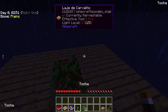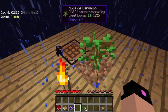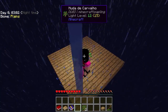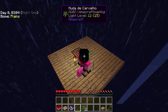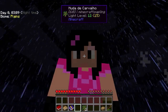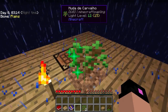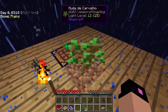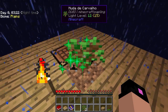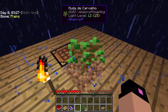Para nascer uma planta, precisamos de luz. E aqui tem um negócio que a gente tem que fazer: ficar dançando assim perto da árvore. Quando a gente fica dançando assim, a árvore cresce mais rápido — é sério. É como se fosse o Bone Meal. Tá com luz, tá com água, tá com tudo pra essa árvore crescer rapidão.